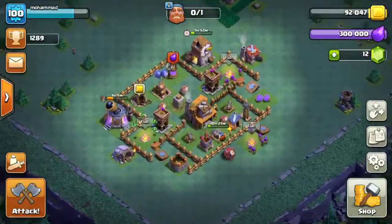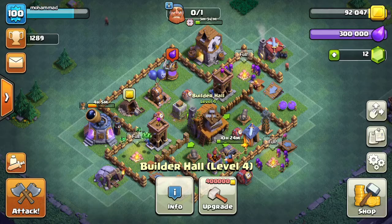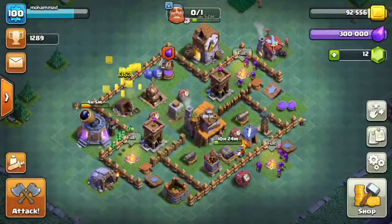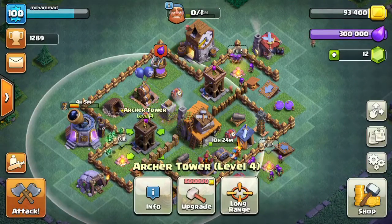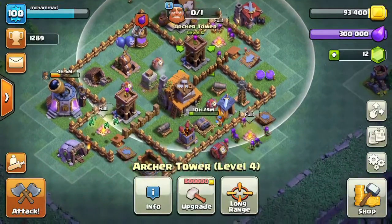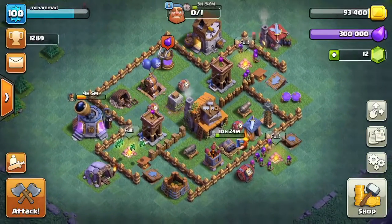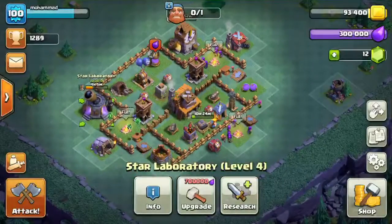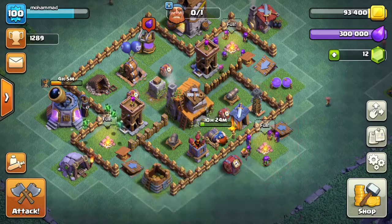Hello guys, welcome back. Today I'm going to be showing you a review of my Clash of Clans. As you can see, my builder hall is level 4 — I'm trying to get it maxed. My archer tower is level 4, so they are maxed. As you can see, my troops are nearly maxed.